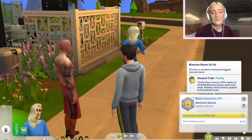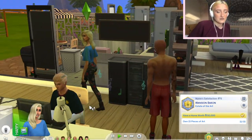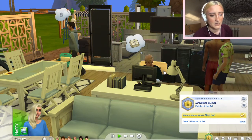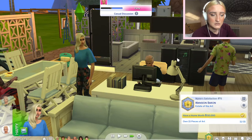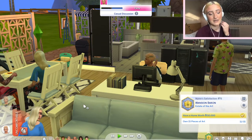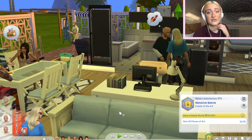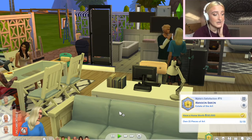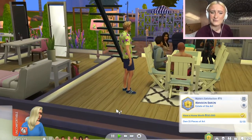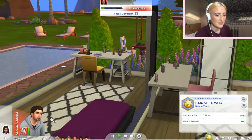Stay tuned for more Sims content because I will be doing a lot of this at the moment. We're currently following Mikey into the house — and we also have another sim in there that we need to ask to leave. So we have Mikey, Callum, Ty, Ashley, and I think his name's Callum as well. I just went with whatever was at the top of searches. We're going to see what is the easiest way to kill off a sim.